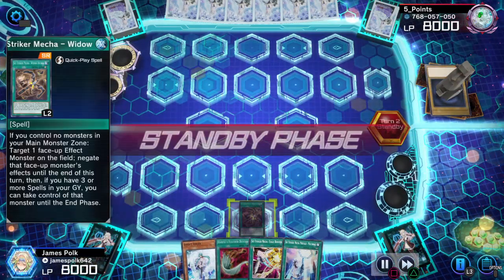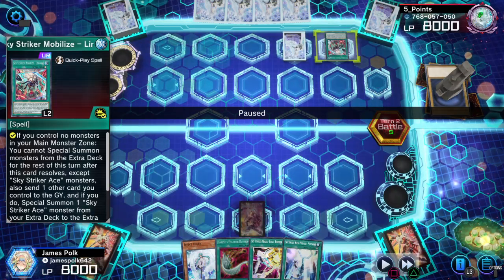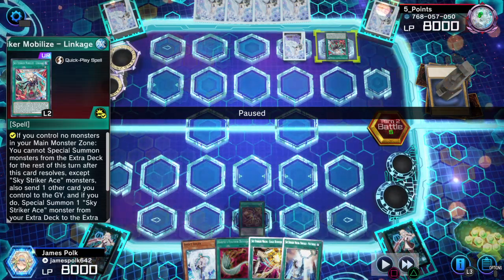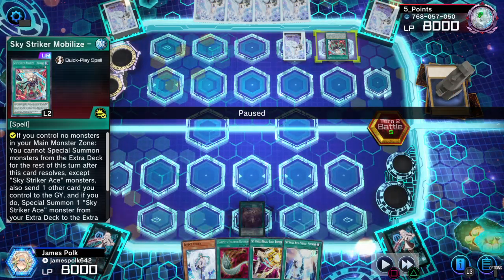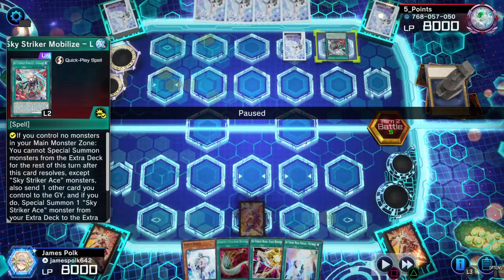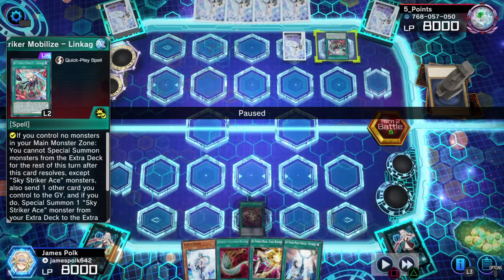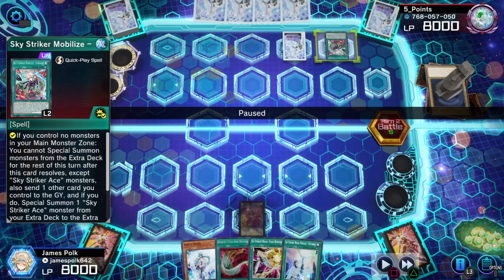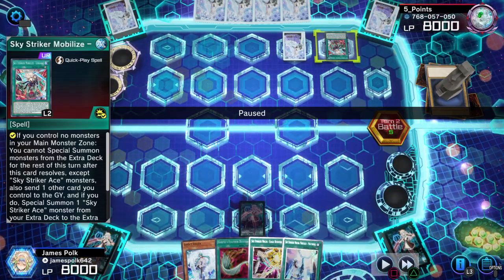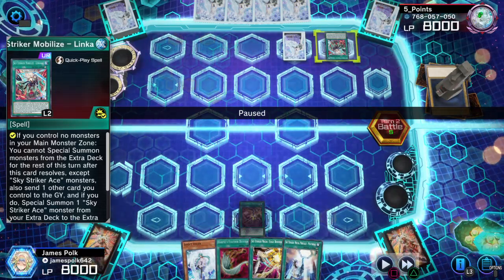Set one and pass, set one about a phase, and let the games begin — Sky Striker mirror. Now as for the Linkage, in one of my lists I do not play Linkage because the turn I use Linkage, if I cannot capitalize on my opponent in terms of OTK shenanigans, there's no point for me to use Linkage. It's not going to help out in terms of having so much attack within the same turn.